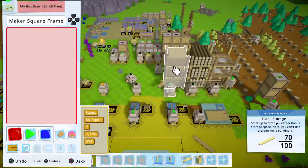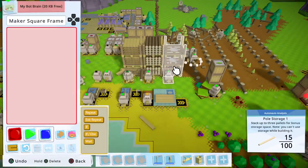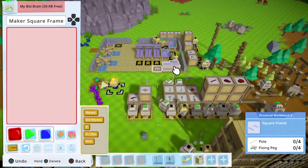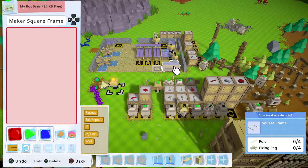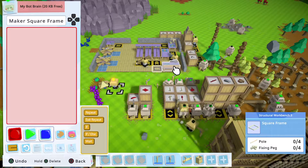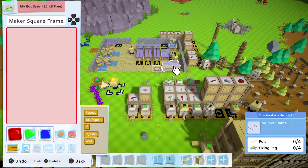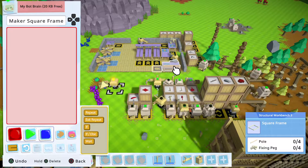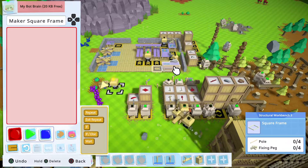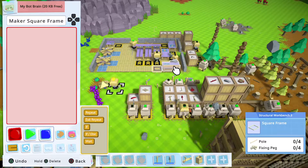Pretty much we're waiting until our plank storage and log storage fill up. Once that happens, pole storage is gonna then catch up. I could do this simple or complicated — what do you guys think? Simple or complicated? I could make this stupidly overcomplicated. Simple is always best. Okay, seeker — you wanna see simple is always best? All right, let's do it.